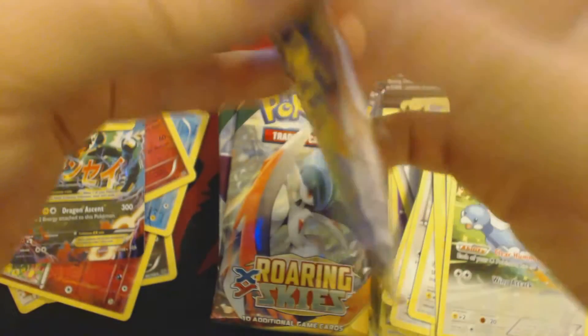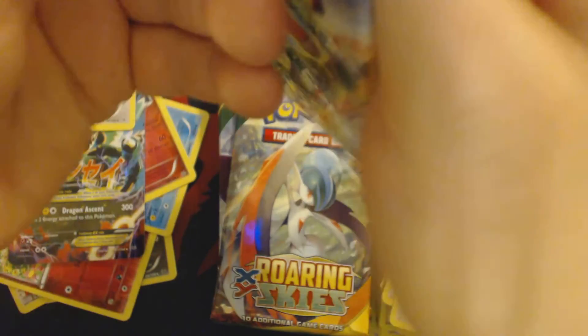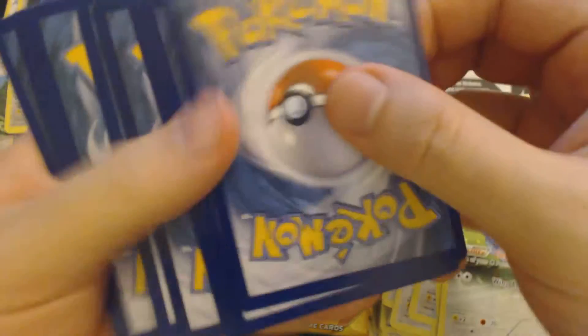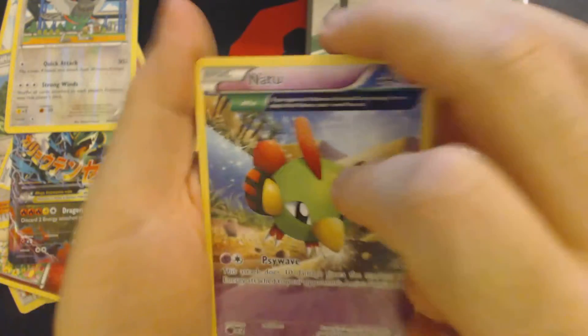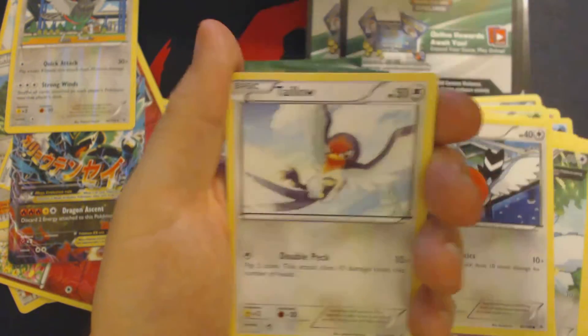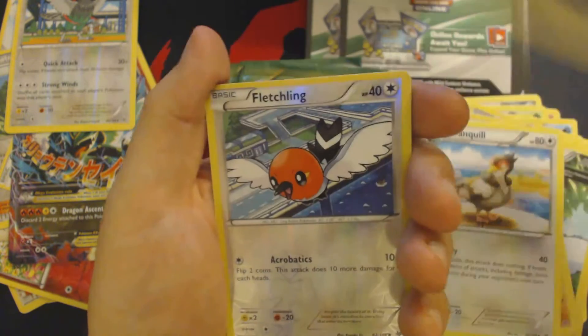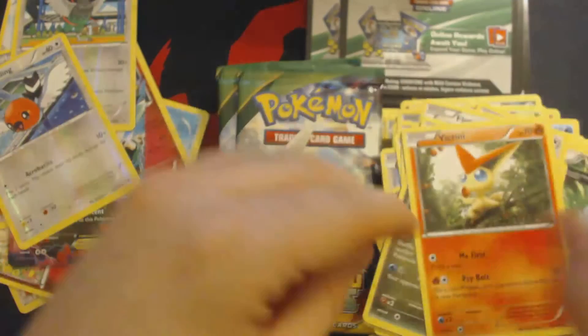Now we're starting to get down towards the end of this — looks like we've got about 6 or maybe 7 packs to go. Pack 12: Fletchling, Wurmple, Talo, Electrike, Gliscor, Tranquil, Altaria, Reverse Hollow Fletchling, and Victini.